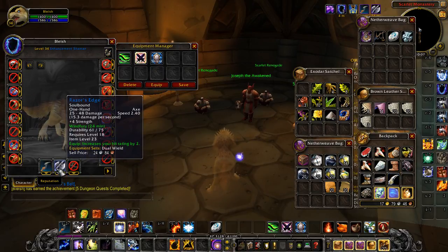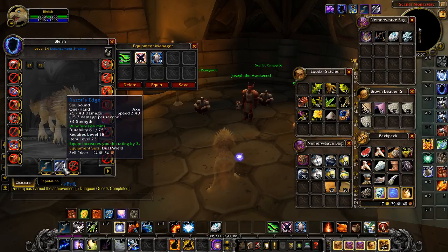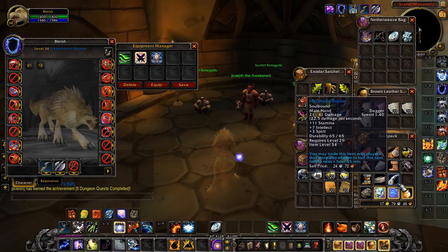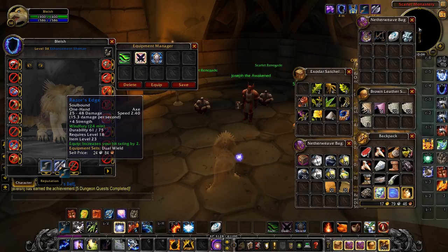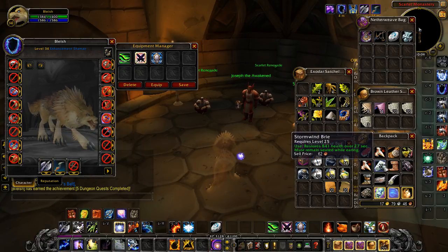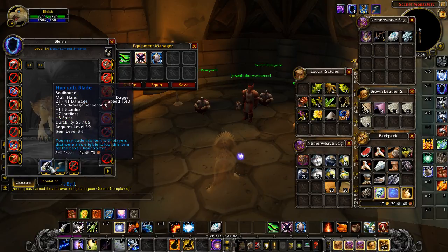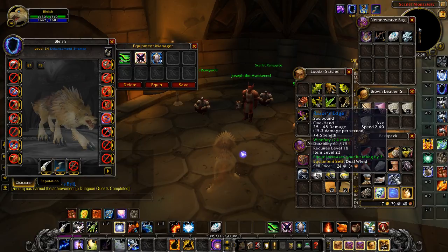As far as these go, this is a main hand dagger, so it's gonna have to get moved to the main hand. So I get a really fast attack speed dagger too — it's a 1.4. My other dagger is a 1.8 and the axe is 2.4.